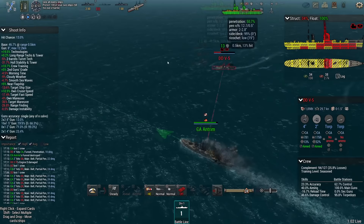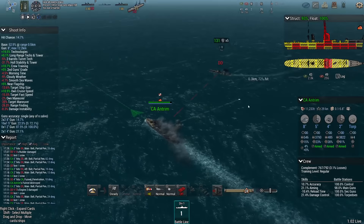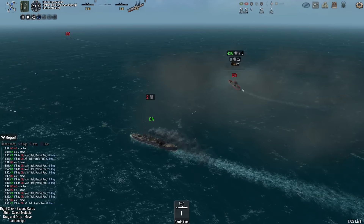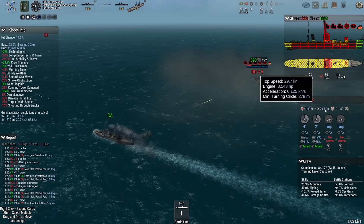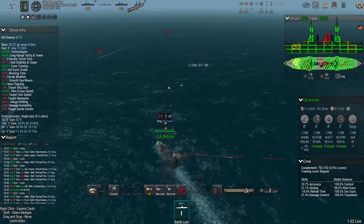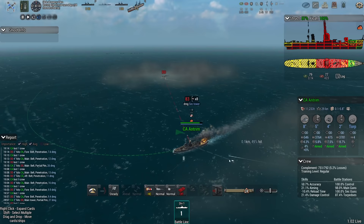They destroyed both of our 8-inch turrets, believe it or not — a bunch of destroyers killed the main guns of a heavy cruiser. That is a sad state of affairs. And I just realized the destroyer has more armor than I do. The Antrim has 0.7, 0.7, 0.8, 0.8 plus 48%. The V5 has 1.5 pretty much everywhere except the conning tower and the guns, plus 80%. So I wouldn't be surprised if I'm actually struggling to deal damage against the destroyer with the Antrim.